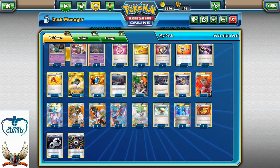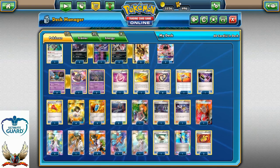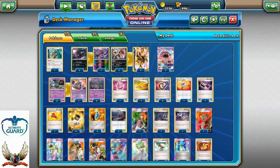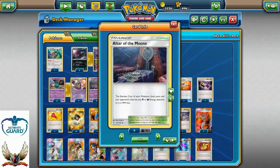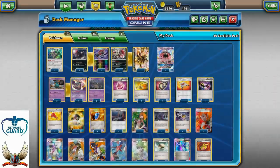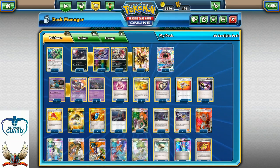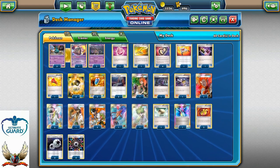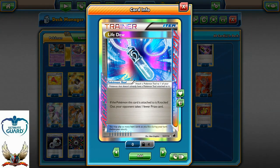Also one copy of Lysander, three N's, one Kukui for extra 20, four — actually three — copies of Professor Sycamore, one Skyla, and one Wally for that rapid evolution on turn one. Tool cards: only one Float Stone, but we really don't need too many Float Stones because we have Escape Rope in this build, plus you can also retreat for free as long as you have Rainbow Energy and Altar of the Moon. None of these Pokemon except for Garbodor will have a high retreat cost.